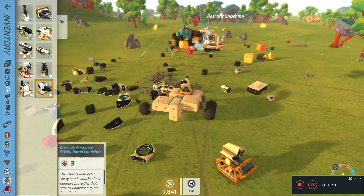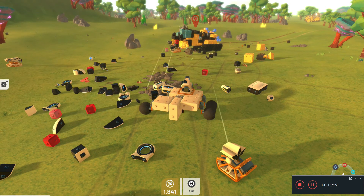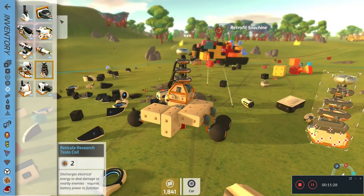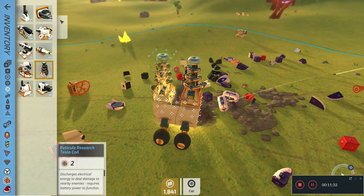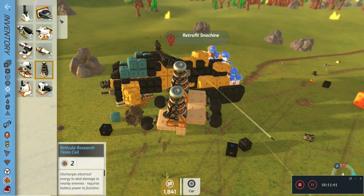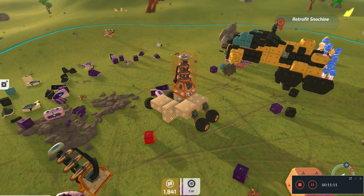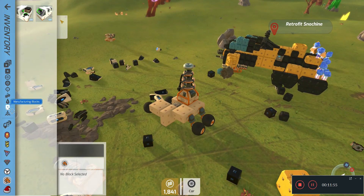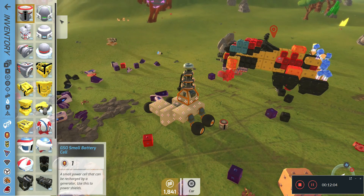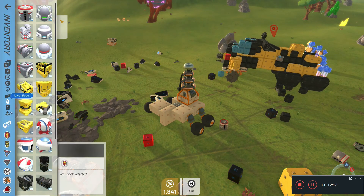The next weapon is the Sticky Bomb Launcher — I'm guessing it's just a sticky bomb — and yep. Then there's the Tesla Coil. One issue: when I place another one on the ground — what does this do? It's all new to me, so I wonder what you do with it. Does it charge up stuff like a battery?